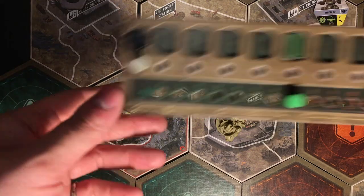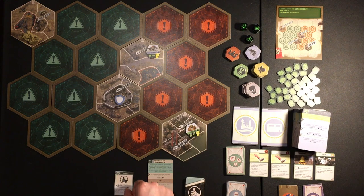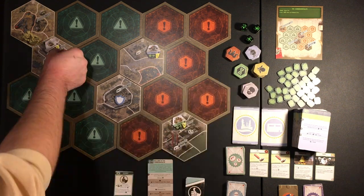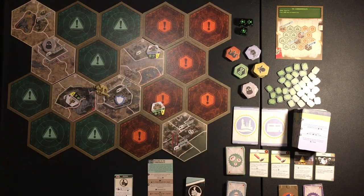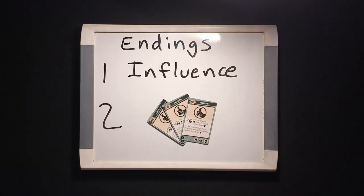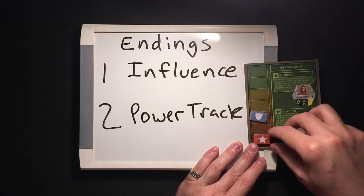Finally, you can camp to recover your HP, regain the help of your loyal companions, and maybe even trade with your fellow survivors. Then, once everyone's had a turn, the first player draws the top agenda card to activate enemies, either moving them closer or causing them to fight the survivors. The rounds repeat like this for the rest of the game. Fallout shall conclude in one of two ways: either a survivor will gain enough influence to be declared the winner, or one of the factions will reach the final space on the power track, causing the game to immediately end and all of the survivors to lose.